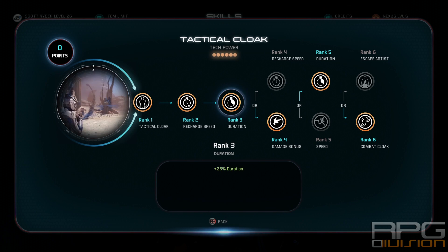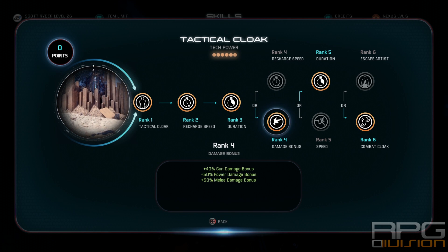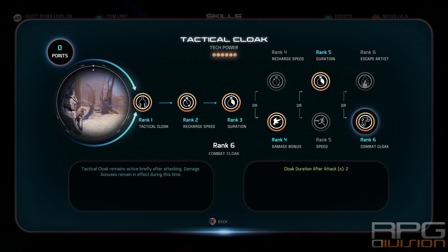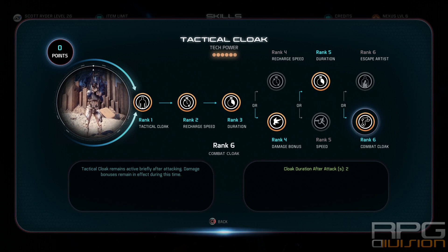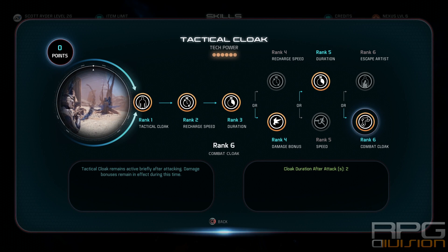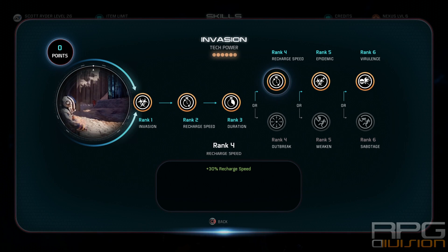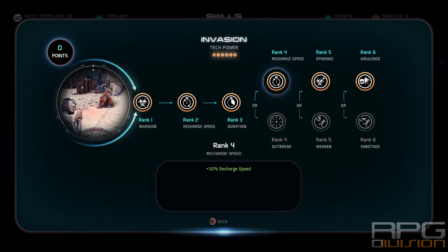The most important skill here is Tactical Cloak — this is a must; the whole build revolves around it. I went with plus damage because we want to be the highest DPS class in the game. I went with duration for the second choice — you can go speed or duration, up to you. For the last one, definitely choose the cloak duration after attack, 2 seconds. Not just for the cloak, but for the gun bonuses you retain even when you shoot from stealth. You can then shoot again in those 2 seconds, putting 2 or even 3 Sniper Rifle shots in, all benefiting from the damage bonus.